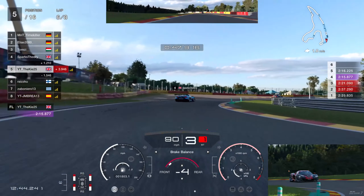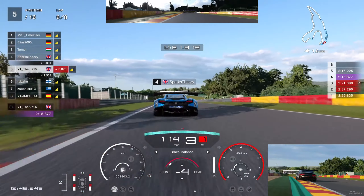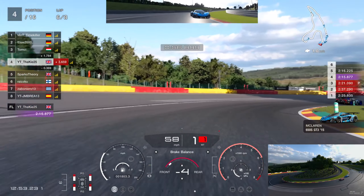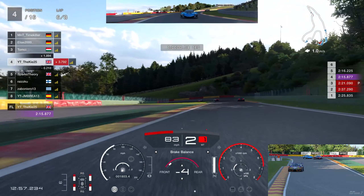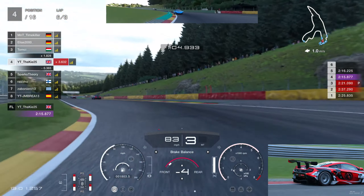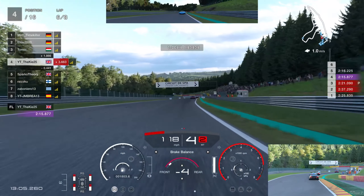By the start of lap five more cars have come off the mediums onto soft tires, and some have lost positions doing so. I'm up to P5 now without really having to overtake anyone — just the strategy of pitting on lap two has boosted us up to P5 in this race. There's quite a big gap to the cars in front, just gradually trying to close on them, though some of them may be on fresher tires than me.